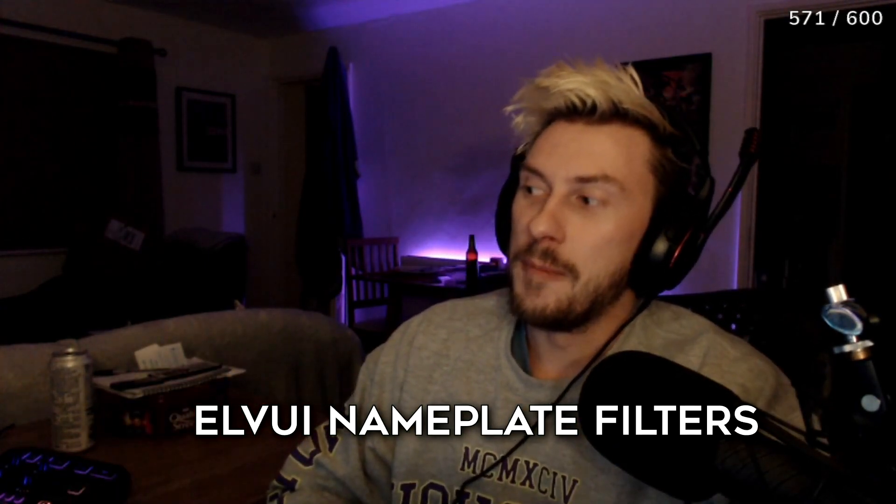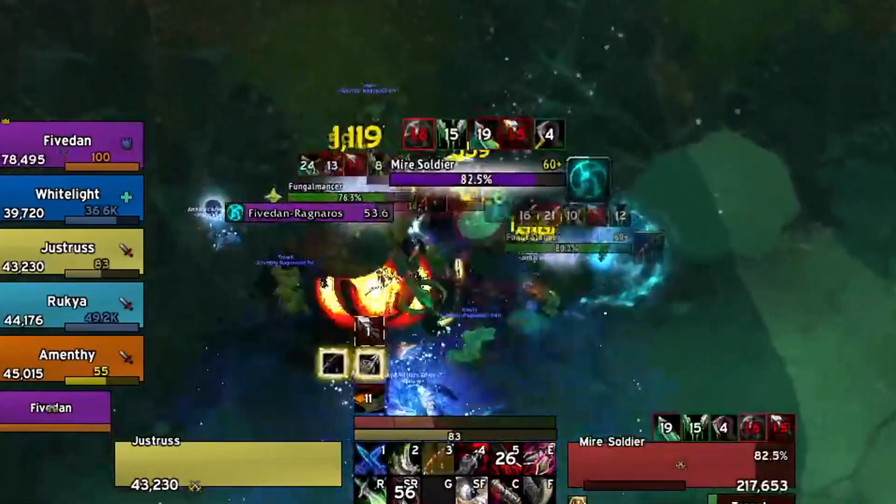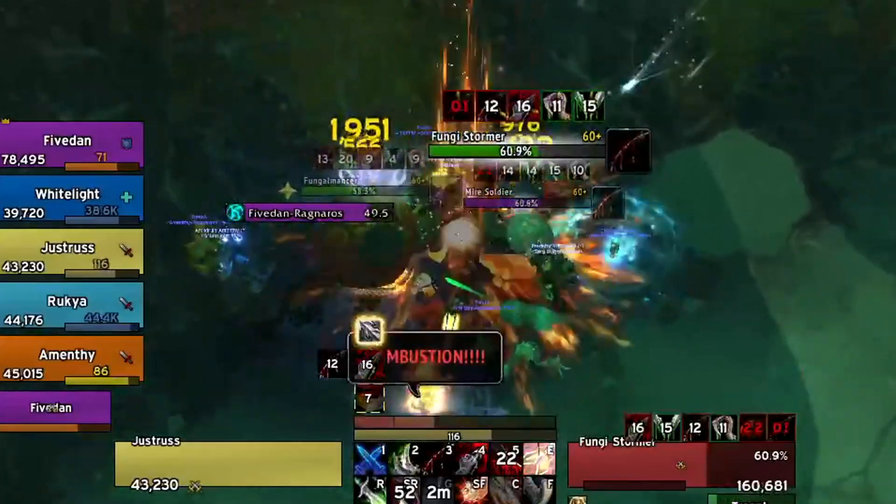I use LVI filters — so that's LVI filters. People have been asking how I get my nameplates to change color, to purple, to pink, things like that, when my ruptures are running off. I decided I'm going to make a video and explain how I do that. It's not strictly limited to ruptures or dots — you can essentially turn your entire enemy nameplate into a big WeakAura, which lets you more easily see when important things are happening.